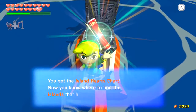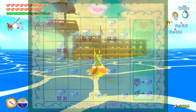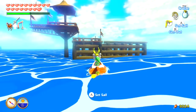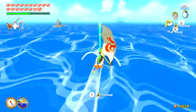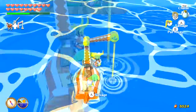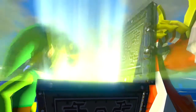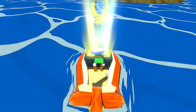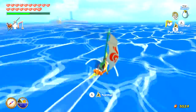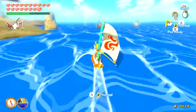This treasure we got from Flight Control Platform is an Island Hearts Chart. The Island Hearts Chart shows you all the islands that have pieces of hearts and shows you how many heart pieces there are on each island, which is actually pretty useful. So if you're on the hunt for getting a lot of heart pieces in the game, that can be a very useful chart to look into.